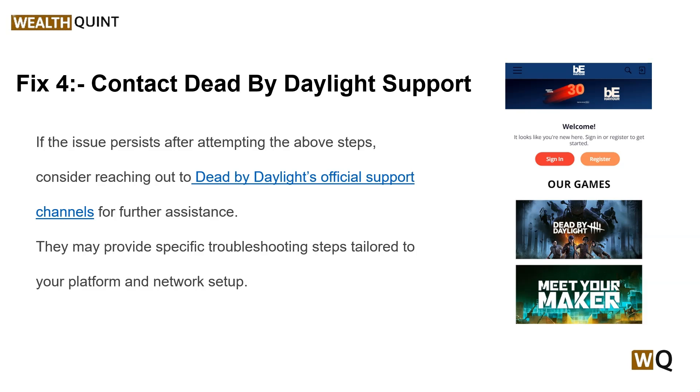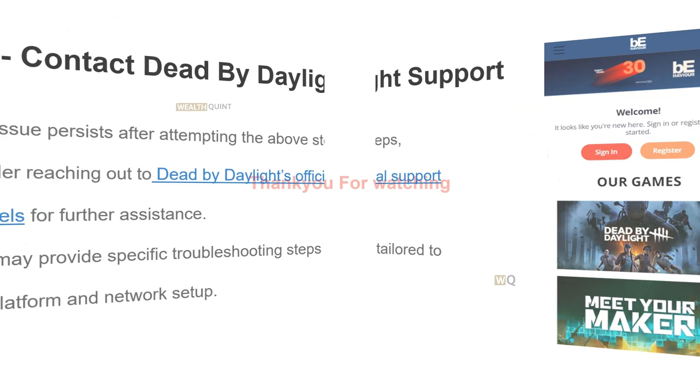Solution 4: Contact Dead by Daylight support. If the issue persists after attempting the above steps, consider reaching out to the Dead by Daylight official support channel for further assistance. You can contact them directly by using a call or live chat, and they can assist you in solving your issue.